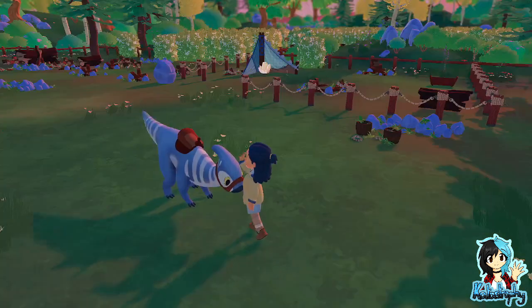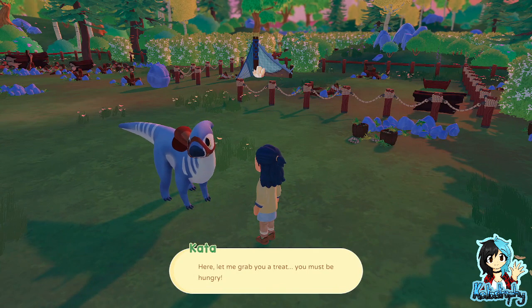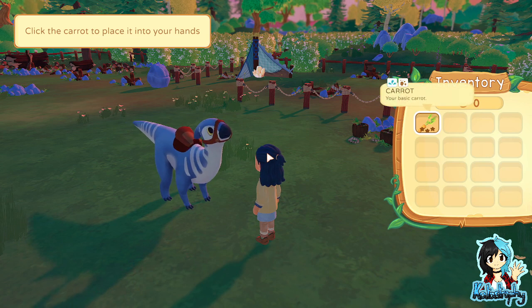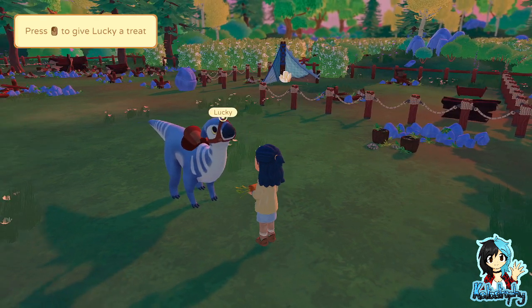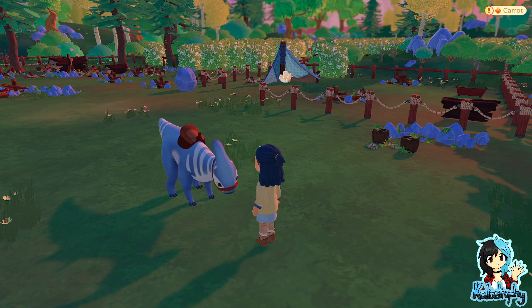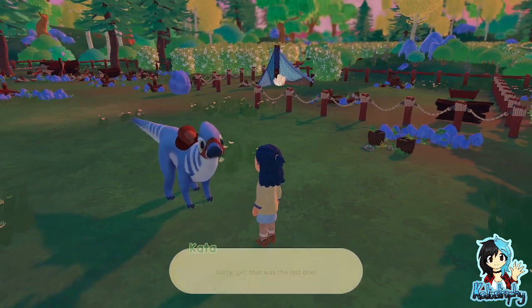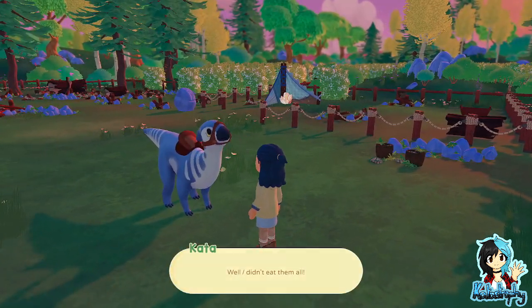Press the left mouse button to put it on the nose. Here, let me grab you a treat, you must be hungry. Press I to open your inventory, click the carrot to put it in your house. And press last one to give Lucky a treat. Someone enjoyed that. One carrot down. Sorry girl, I thought that was the last one — well, I didn't eat them all.